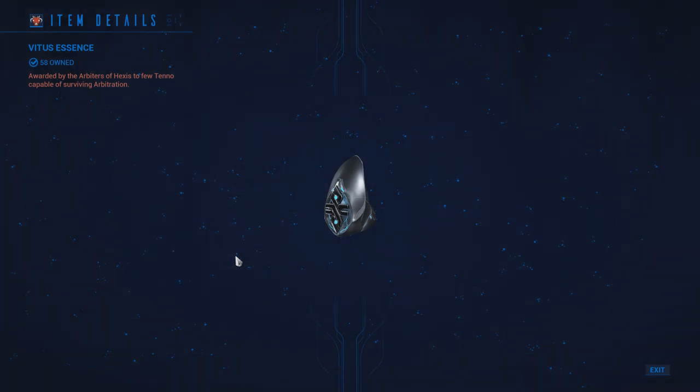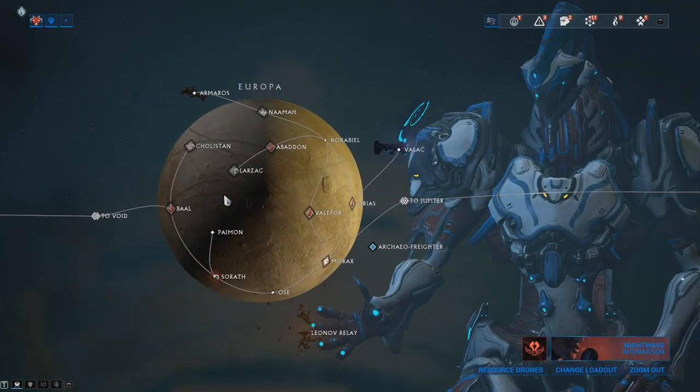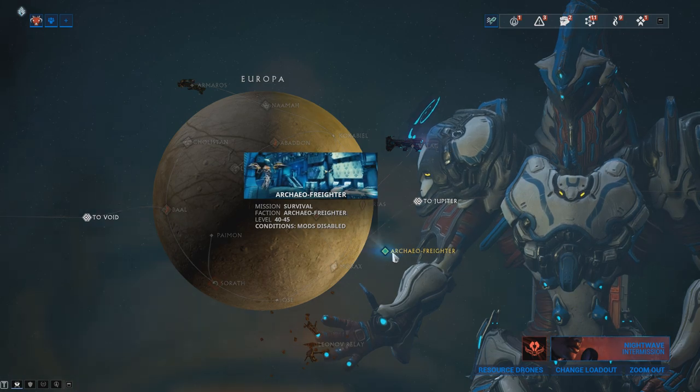You'll also have a chance at Vitus Essence dropping from the Arbitration Drones within these missions. Once you have purchased a Locator, a mission specific to it will appear on Europa in the Star Chart.